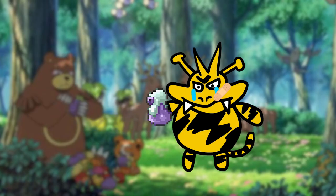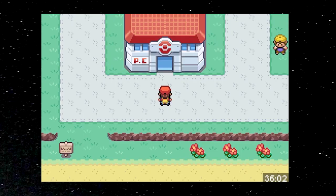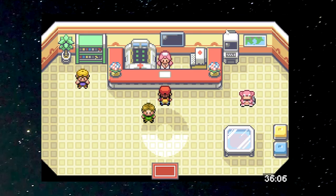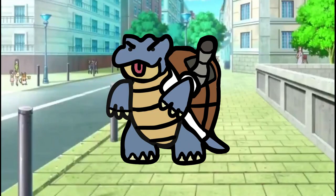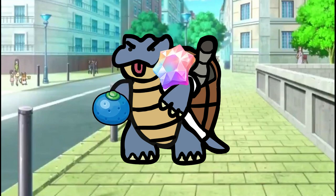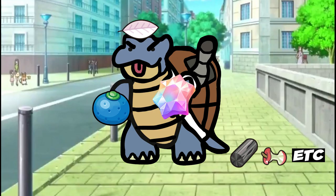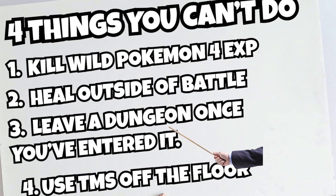Since all items are random, it's generally a good idea to scope out an area and get all the items, including hidden items, before you battle any trainers. Items you get are vital as you can only use healing items in battle. The good news is that you can always go back to the Pokemon Center and heal as long as you are not in a dungeon — I just wish I knew this my first 400 resets. Additionally, your Pokemon can only hold berries, gems, and herbs, but not items like leftovers or charcoal.